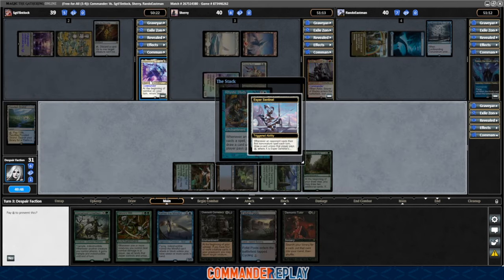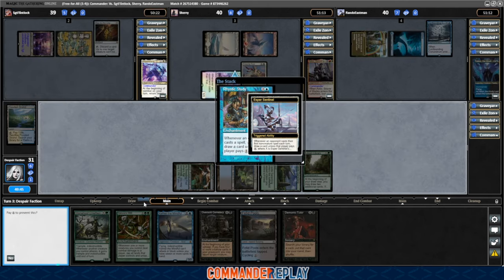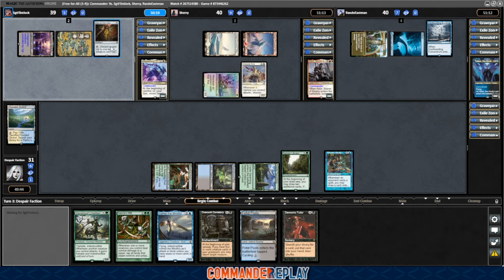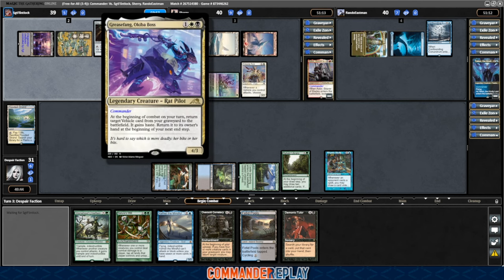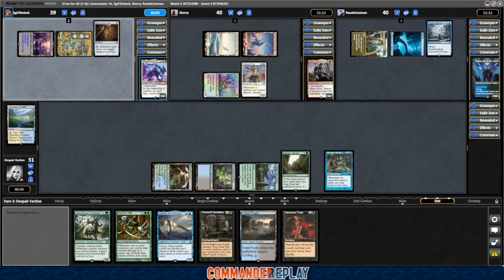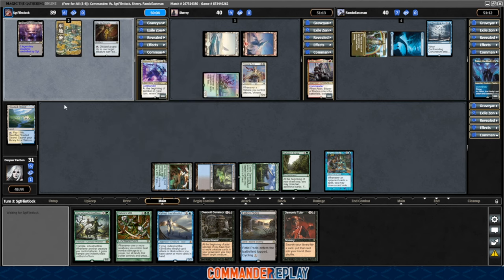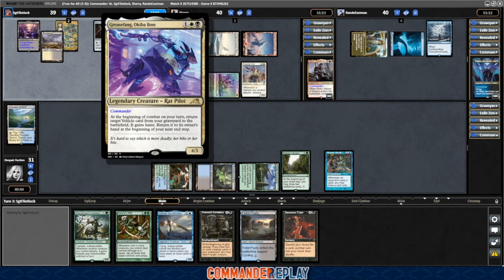First up is Flintlock piloting his Grease Fang Okiba Boss deck. This one's very interesting — it will discard a lot of cards, mostly vehicles. With Grease Fang in play, at the beginning of combat on your turn, return target vehicle card from your graveyard to the battlefield — it gains haste, then returns to its owner's hand at the beginning of the next end step. He said he's been working on it and added a little more card draw, which I think will be a good thing — it does seem like he would get stuck periodically.